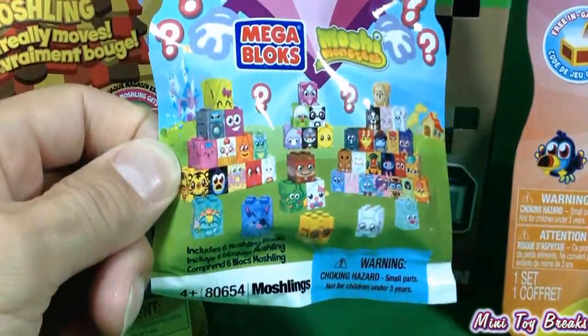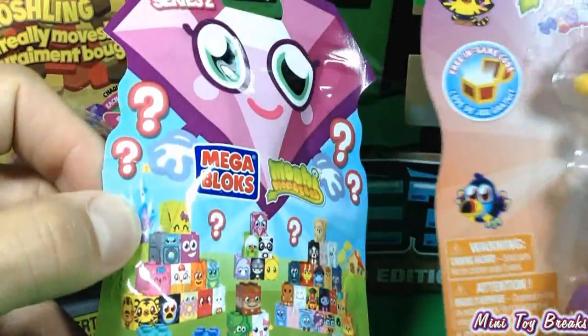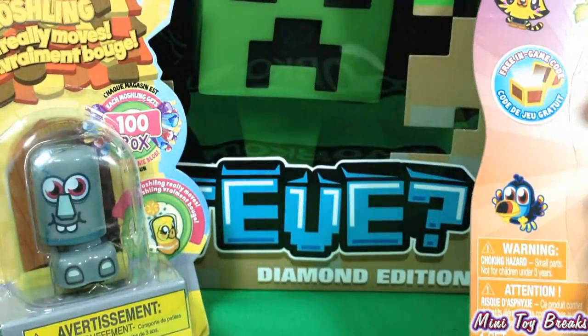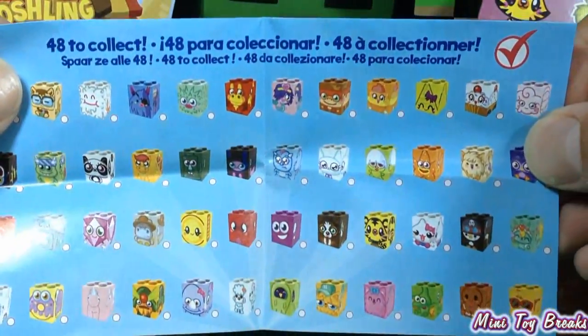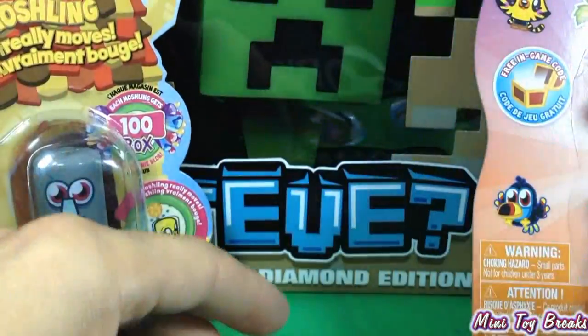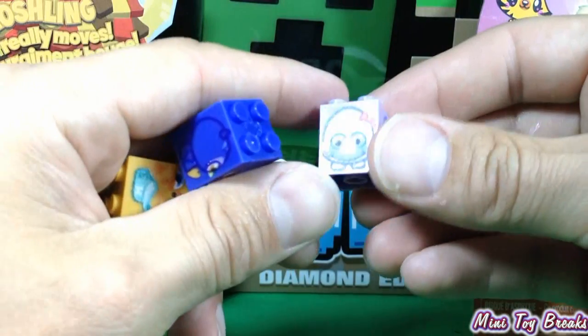And I've got a pack of six Moshling Blocks, which just look like Legos with faces on them. So let's start with those. There we go — there are 48 of these blocks. They're all little cubicle Lego-type block things, and I imagine you could build a really tall tower out of them.